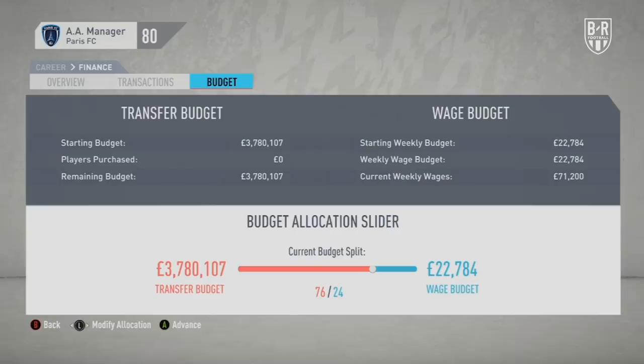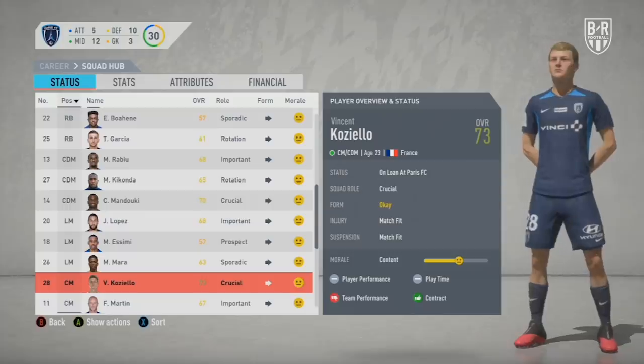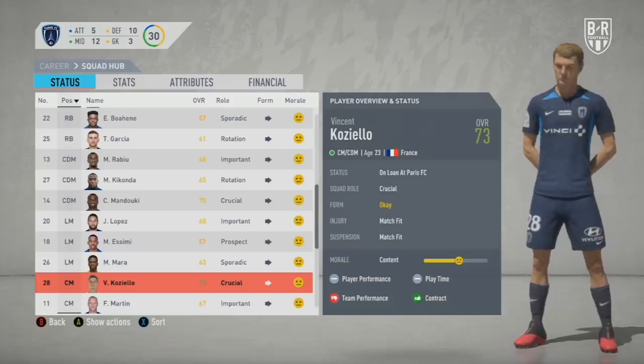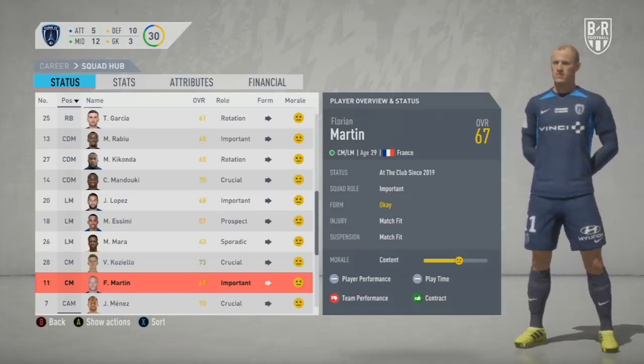Paris FC have a transfer budget of £3.8 million and a wage budget of £23,000 to work with, plus a handful of established players like Jeremy Meneth, Vincent Koziello and Jonathan Petrojpa, as well as some developing youth prospects. The key to your Paris save is Koziello, who has the potential to turn into a real star. Give him time across multiple seasons and he will emerge as a leader in your ascent towards Ligue 1 and eventually challenging PSG for the title. If he doesn't work out, there's always the opportunity to sell him for a decent return.